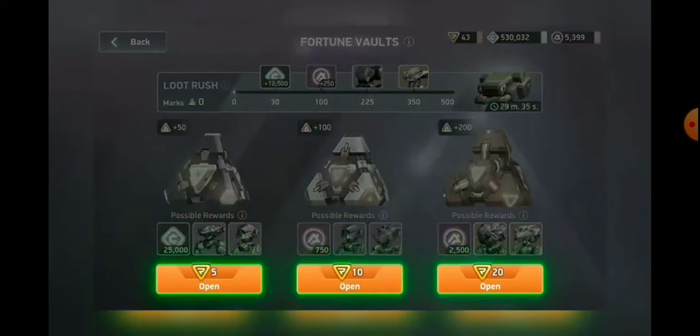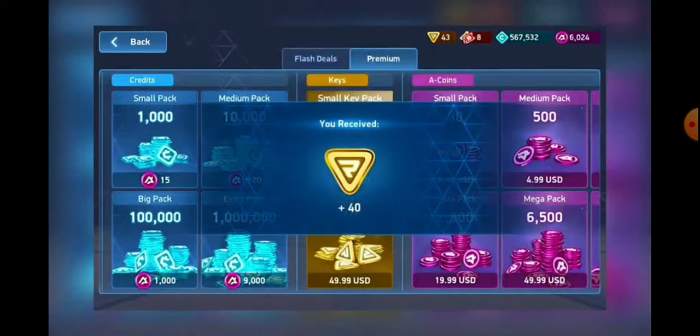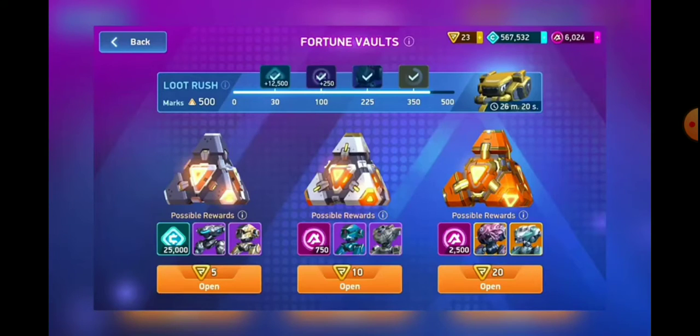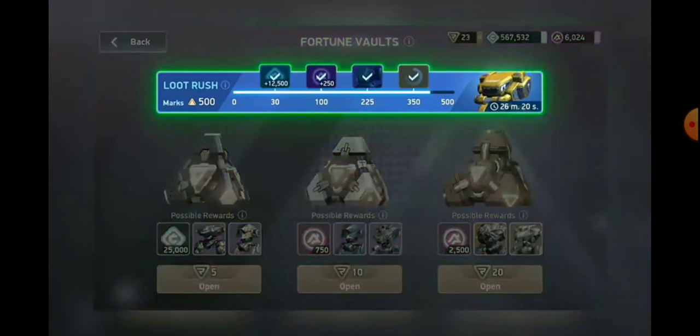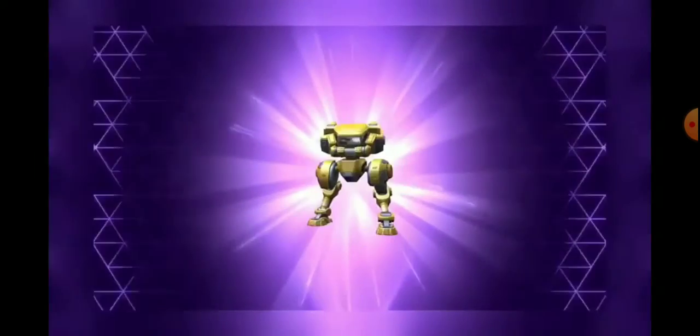You need keys to open fortune vaults. You can pick up keys from tournaments, or you can get them directly from the shop. You can get even more good stuff if you save your keys for loot rush events, which gets you extra skins, credits, and A-coins for opening fortune vaults.